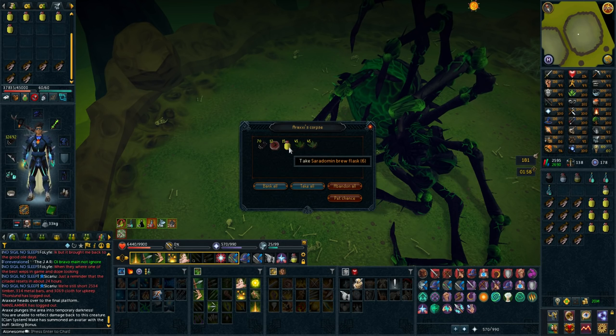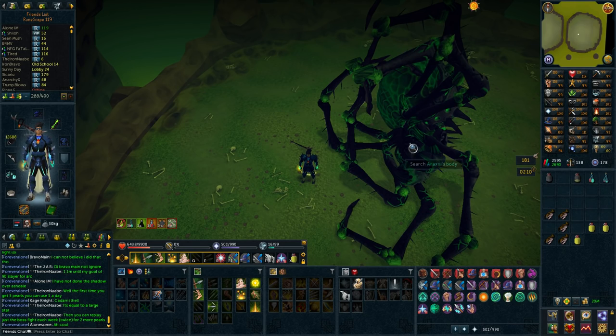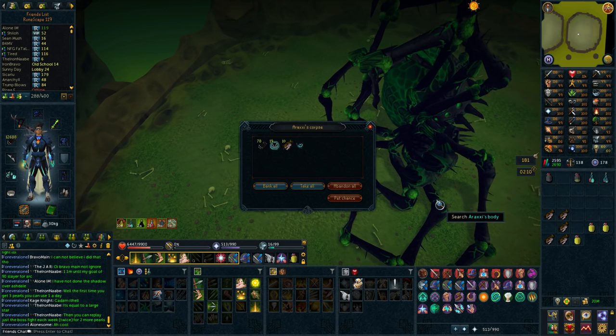Actually, that's a lot of Saradomin brews. I'm going to keep that — that's pretty neat. So this is going to be the last and fourth kill of the Raxor trip for now. I'm going to do some other stuff and then probably get back to Raxor at the end. Let's search the body and see what we get.